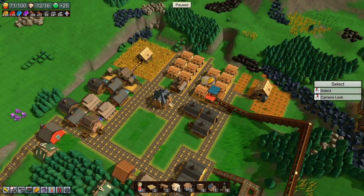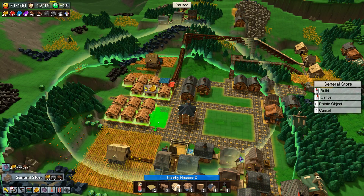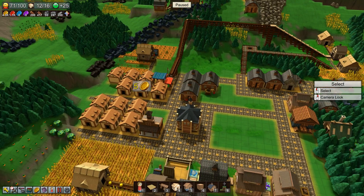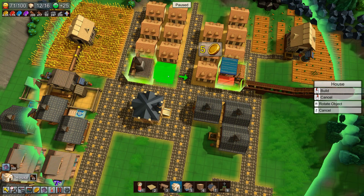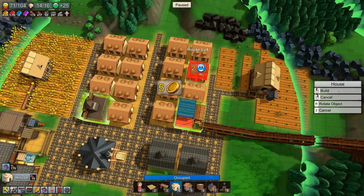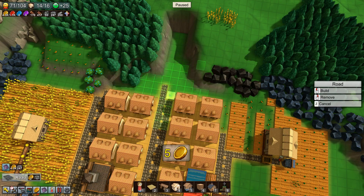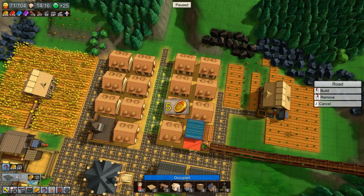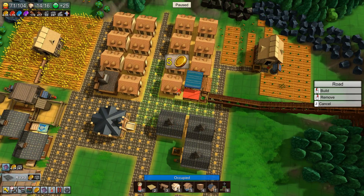Nobody's delivering anything there, so we are going to place a new building — a General Store. We're going to be placing it this way, although it doesn't really matter. Then I can actually have this room for more houses, which we actually have. Let's get some path working.